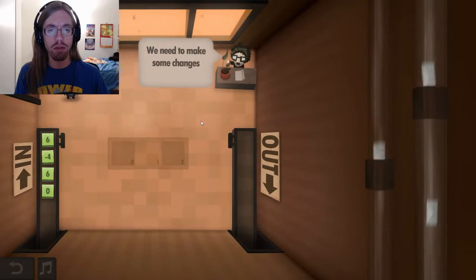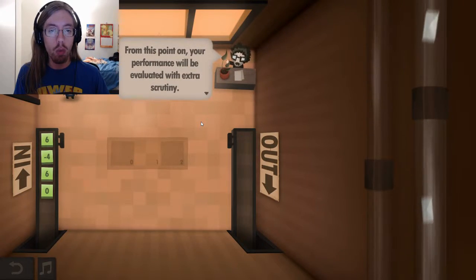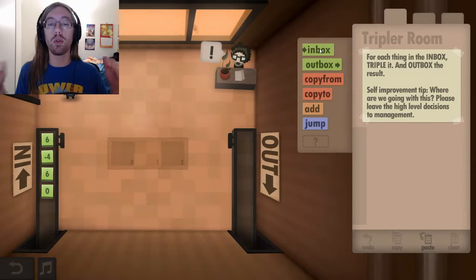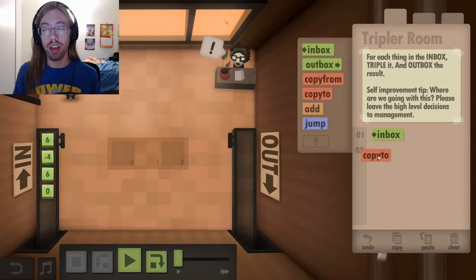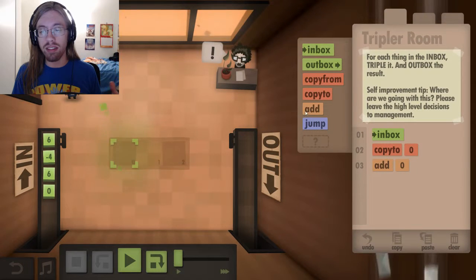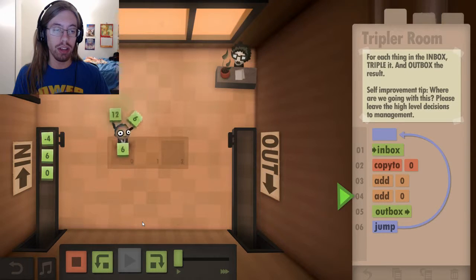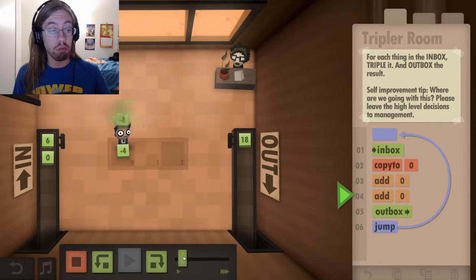We need to make some changes around here. I want to see a hundred percent performance increase. For each thing in the inbox, triple it, then outbox the result. So basically the easy way to do this - to triple something, you just add it together three times. So all I need to do is inbox, copy to the floor, and I'll still be holding it because I'm copying it. I just need to add it twice. So I'll put six on the floor, add six to it, add another six to it - 18. We're good.